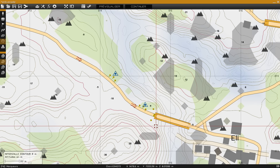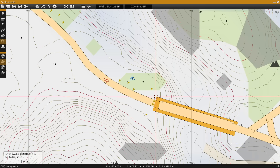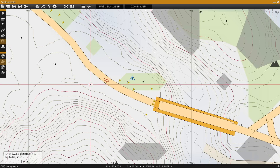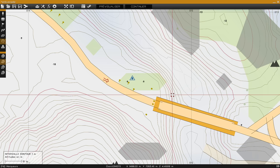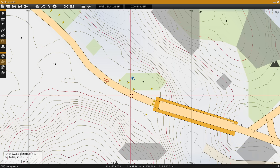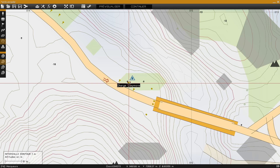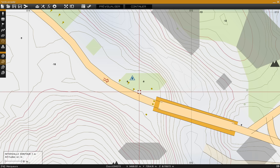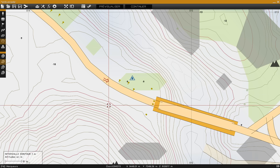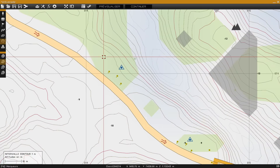On va commencer donc par miner. Ici j'ai mis 4000 anti-chars, deux à l'entrée du pont et une de chaque côté, pour éventuellement, si un véhicule avait des idées de déborder le pont, il aurait une petite surprise. Ensuite, j'ai mis 3000 anti-personnel, des mines orientées de ce côté-ci. Comme ça, si jamais on a des personnels qui débarquent des véhicules, ils se prendront les pieds dedans. Ils auront aussi une petite surprise.